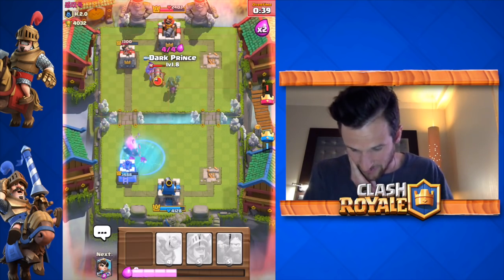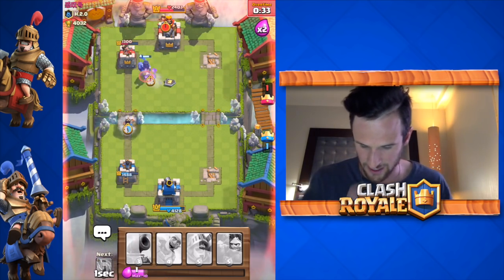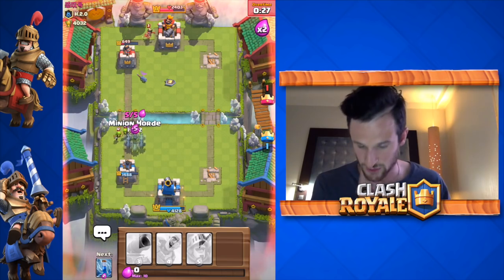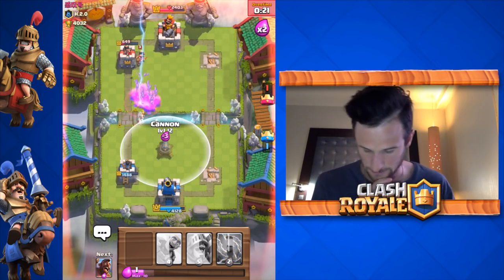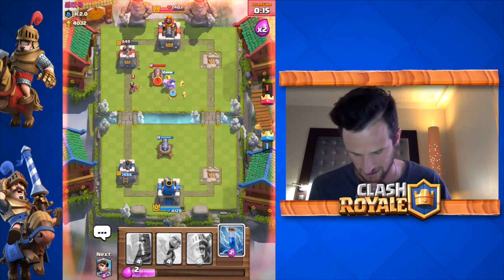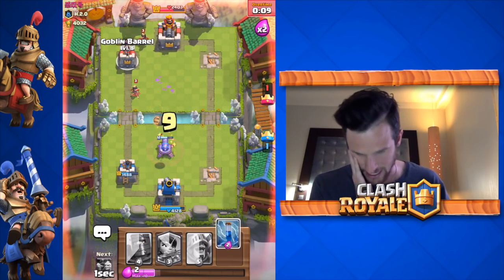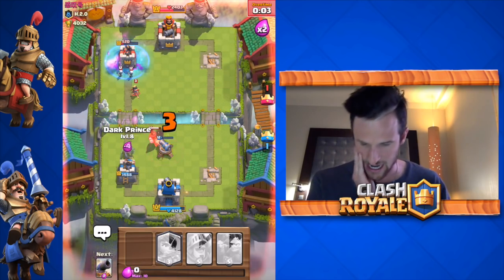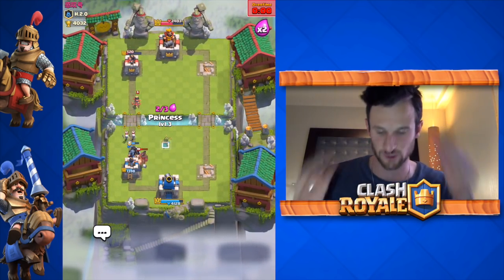The freeze hits but it's okay — we drop off our princess and she gets a couple of ticks on the tower. We've got to drop our cannon because we know he's going to go with the hog. We get our hog in there to the tower; he counters immediately. He's got two princesses up — we zap. He freezes that tower, but thankfully he does not have that defensive freeze and he's going to zap.